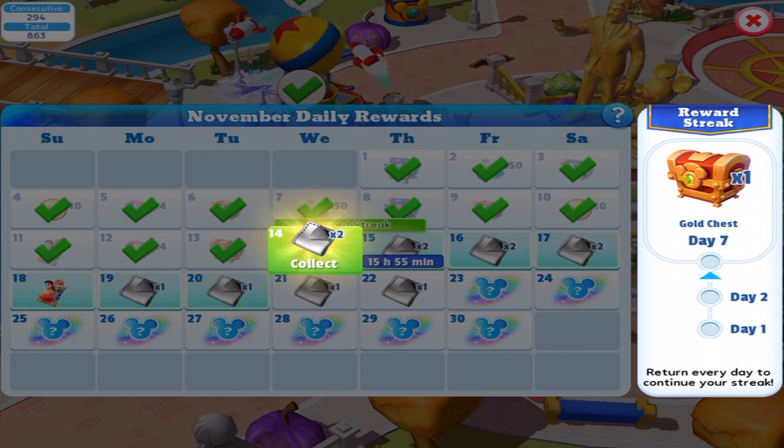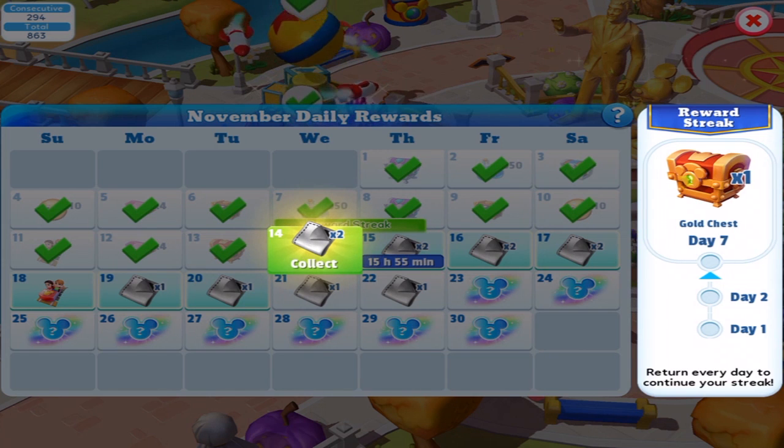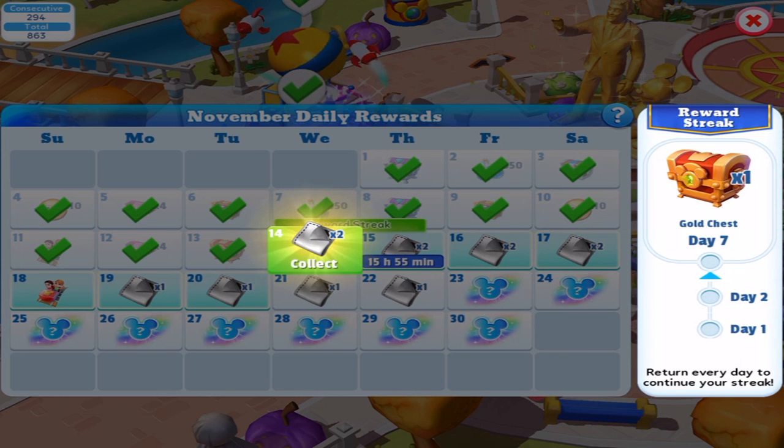From November 14th to the 22nd or maybe the 23rd, you end up getting fabrics for one of the classic character costumes — which is Mickey, which is Minnie, and then there's Pete. We can claim this and we get two it looks like for every single day, at least for the first three days.